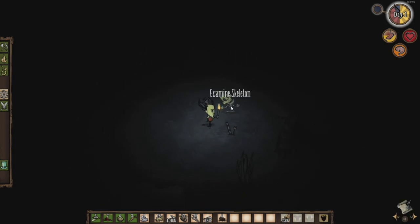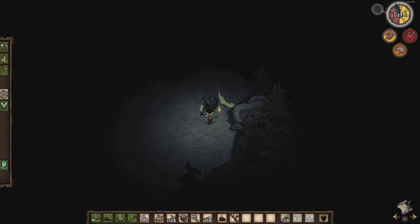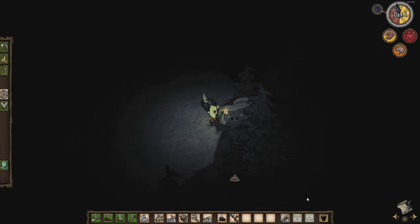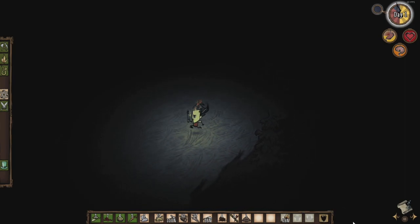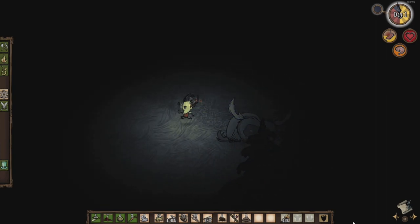Look at this—we found our first set piece! Set pieces can sometimes be skeletons with a random crafted item or raw material nearby; they won't be visible on the map unless the set piece includes specific turfs. This set piece comes with a fire dart! Hooray, free items! Other set pieces can contain statues, clockwork mobs, and more. Let me know in the comments below if you'd like a video about various set pieces and like the video.